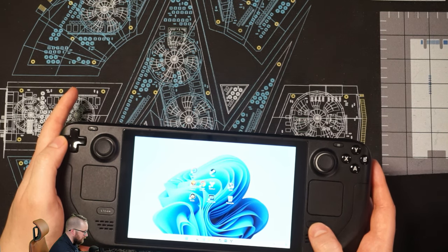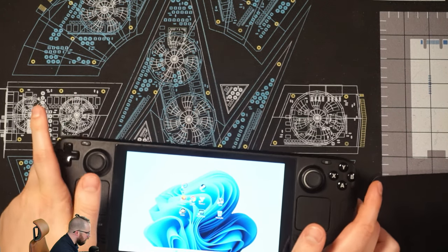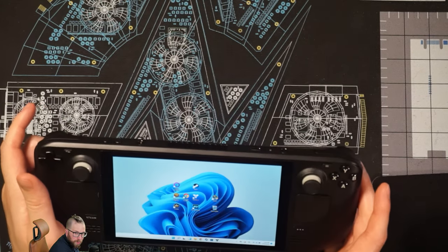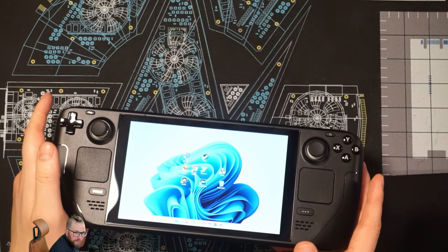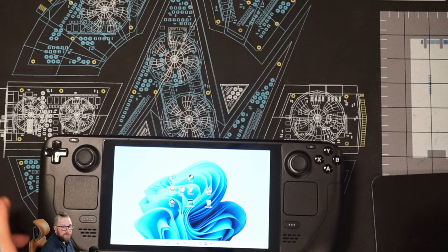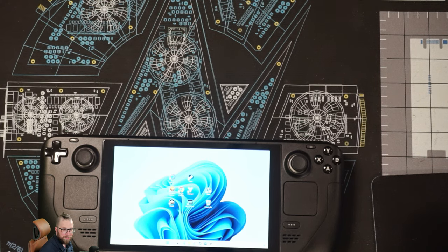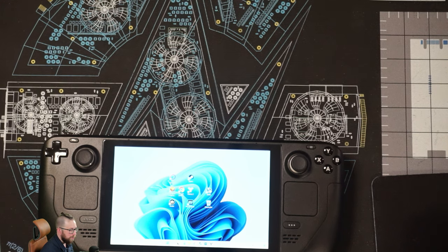That took a little bit of learning. Number two: although the micro SD card works well, things take a long time to load from it to the RAM and the APU. Once you get them seated to the RAM and the APU, you're good to go. I run Destiny at 40 to 60 frames per second on medium settings — no sweat, no problem. It looks really good and crisp, with no screen tearing or jittering.